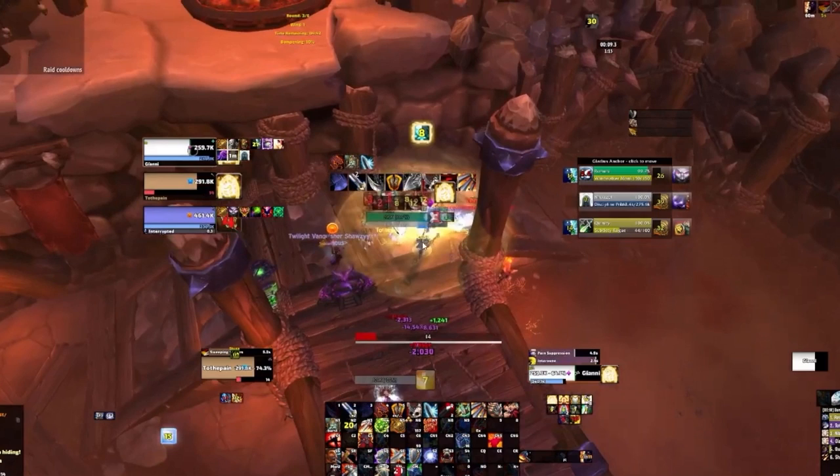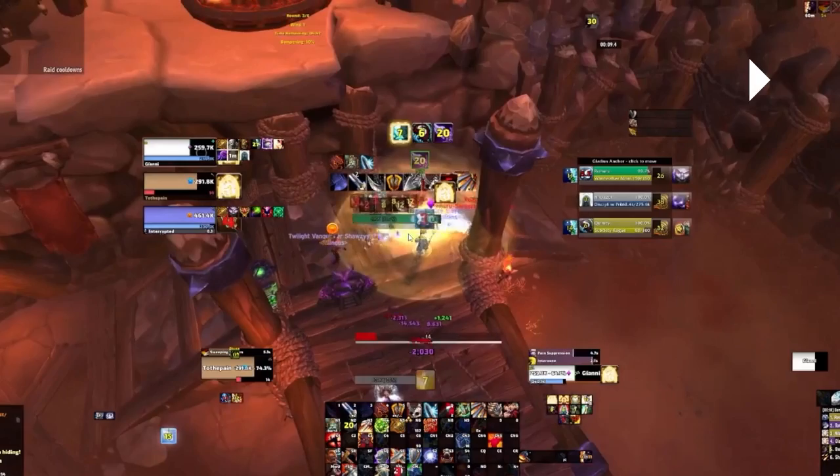This is also a good moment to Intervene your Priest when they're taking heavy fire. It looks like the enemy team are going on your Priest here. The rule of thumb for me when melee cleaves are going on my healer and both are good kill targets is to hit the one that's more on your healer - if one goes back, make sure you try and get them off your healer essentially.